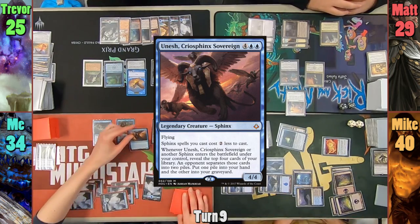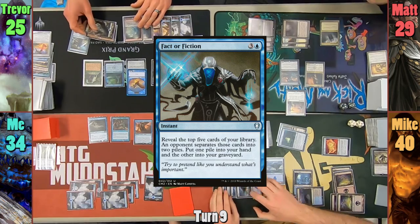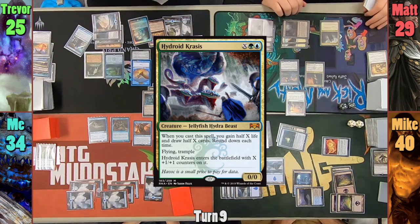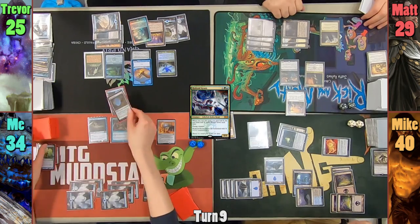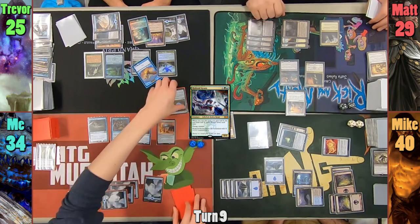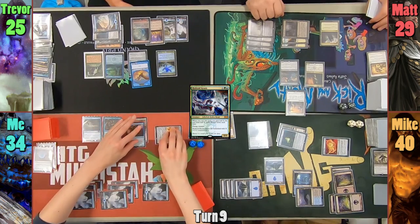With Unesh on the stack, Trevor casts Fact or Fiction targeting me. He says I can make an empty pile if I want, but instead I make some piles. Trevor takes the pile with Hydroid Krasis, and I don't blame him. My Unesh then resolves, and I let Trevor make my piles with 1 card less. I take the pile of 3 and say bye-bye to Mirage Mirror. I then cast Lightning Greaves and put them onto my Sphinx, discarding down to 7 at the end of my turn.